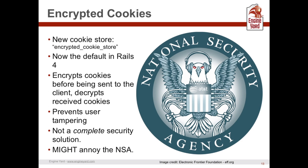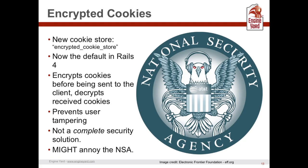Another feature is encrypted cookies — the default cookie store in Rails 4. It encrypts cookies before they go out and decrypts them when they come back, basically to prevent user tampering. Obviously don't put sensitive information in cookies. They only support 4KB anyway. And yeah, it might mildly annoy the NSA.